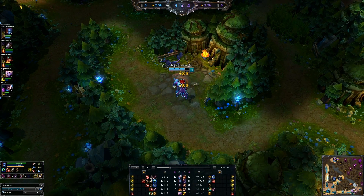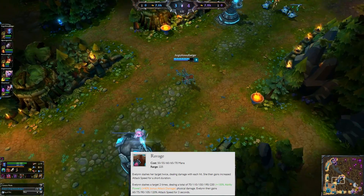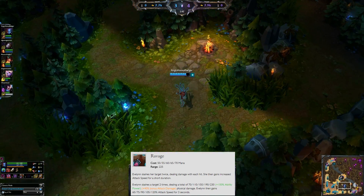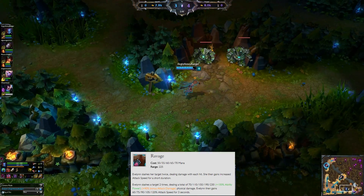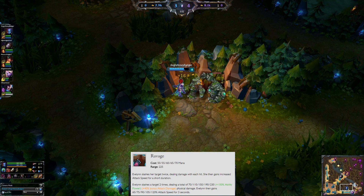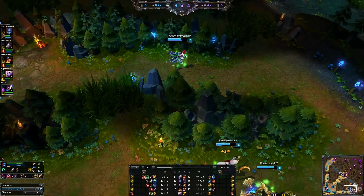At level 2, we're going to put a point into Ravage. What happens here is you slash your enemy two times dealing physical damage, which scales from both ability power and attack damage. You also gain a percentage of attack speed for 3 seconds depending on how many points you've put into this ability. We're going to max Ravage out second.